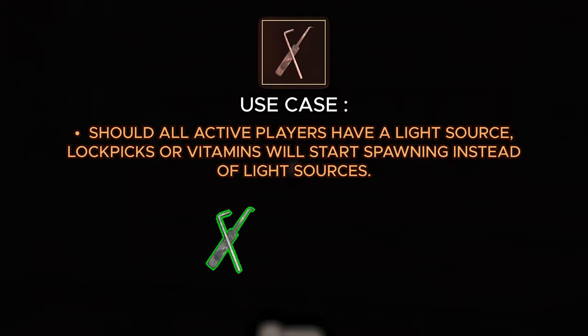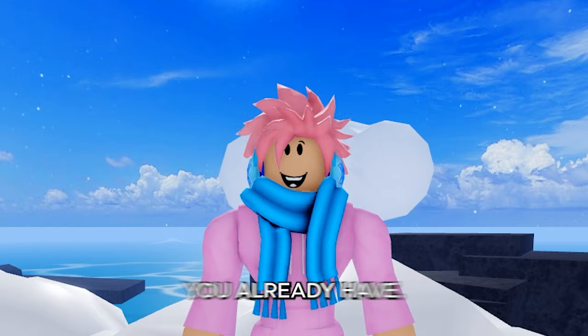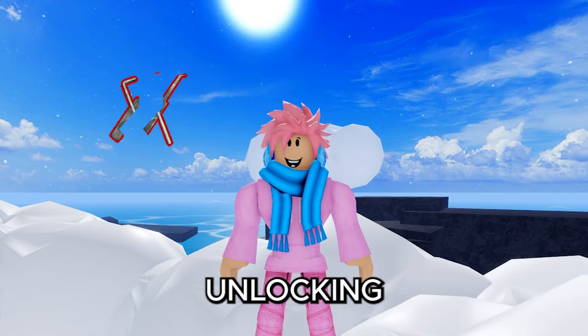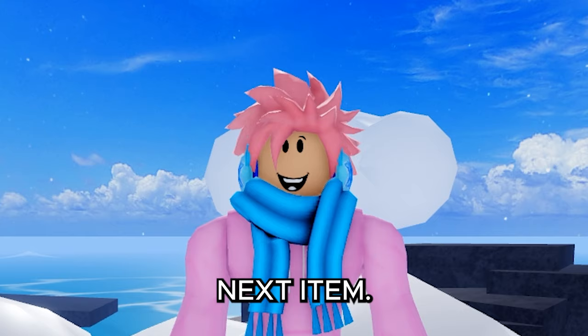If all players in the game have a light source, lock picks or vitamins will start spawning instead of light sources — the game knows not to give you stuff you already have. To buy lock picks, you do it at the start of a round; three lock picks cost a total of 75 knobs. Keep in mind that lock picks can break without unlocking the lock, however the chances of that are very low.